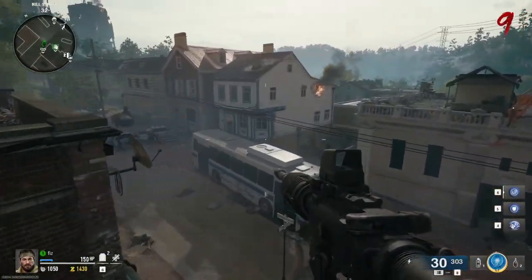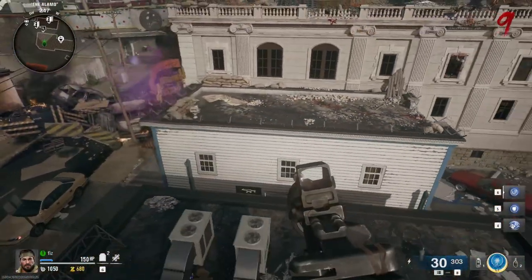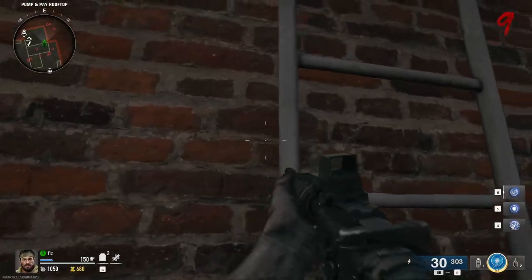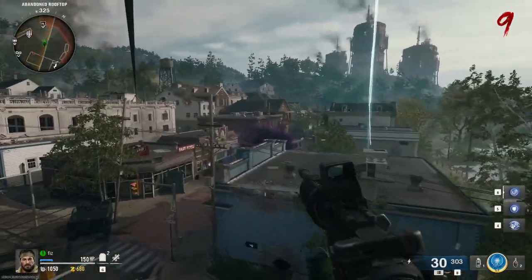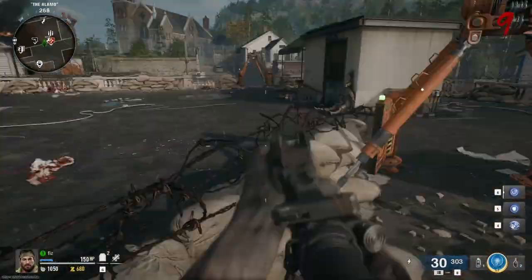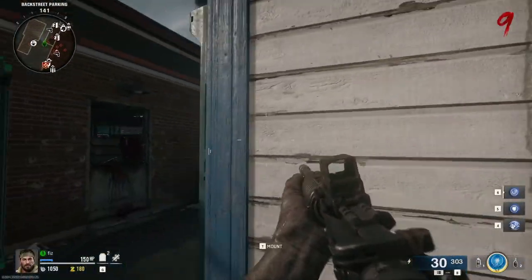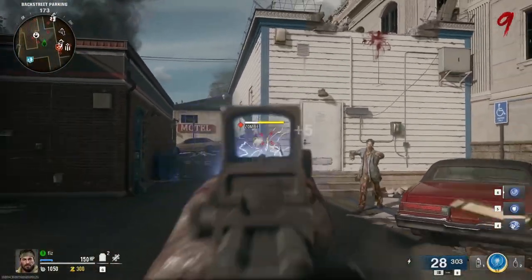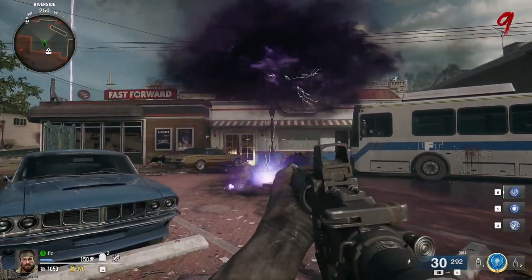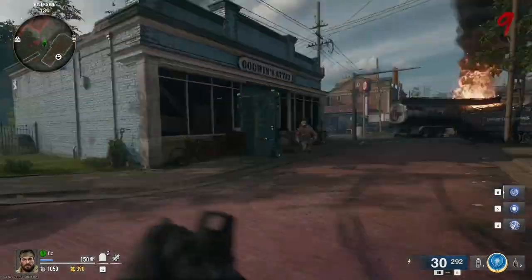I've seen those purple clouds around — need to figure out what they do. Something's beeping over there, I don't know what that is. There doesn't seem to be a way into the bank from up here. Remember that door we couldn't open from this side? I really want to see if we can zap a zombie with this and see what happens. Nothing seems to be happening when they get zapped — so you don't electrocute the zombies.